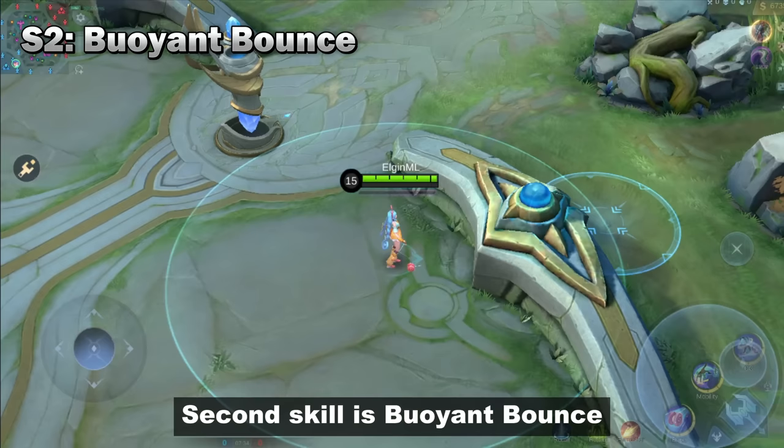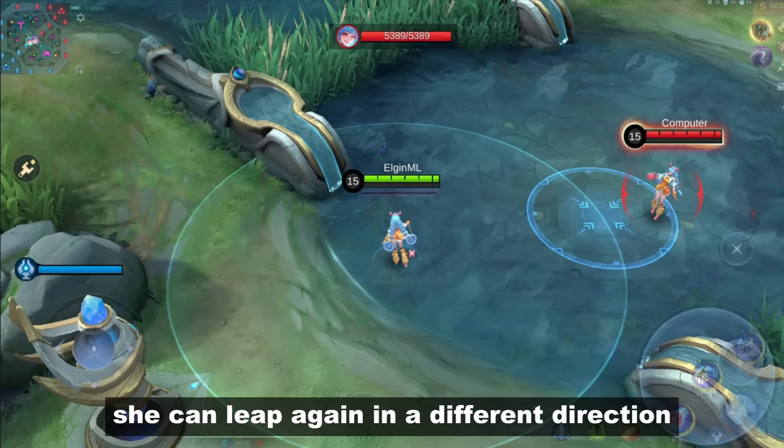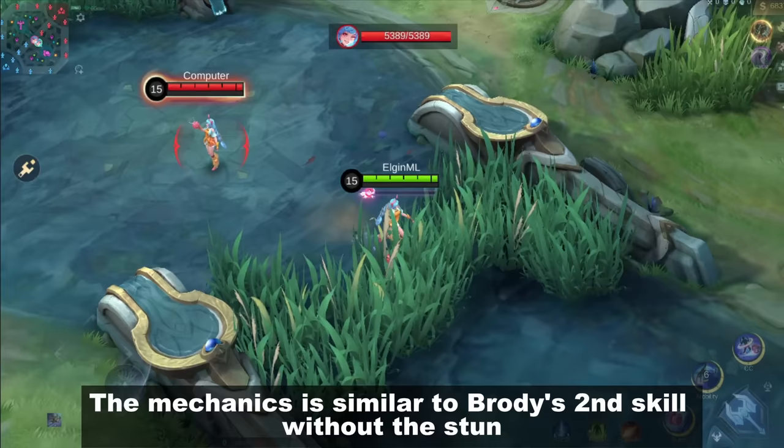Her second skill is Bowie and Bounce, and she can leap in a target direction. If she lands on an enemy, she can leap again in a different direction based on your joystick. The mechanics are similar to Brody's second skill without the stun.